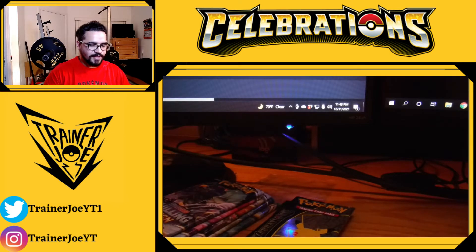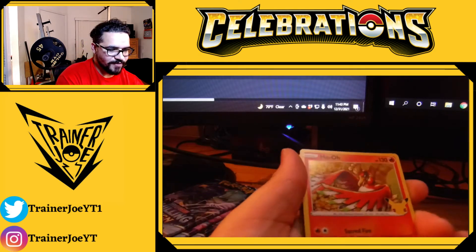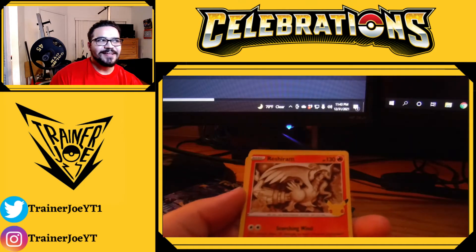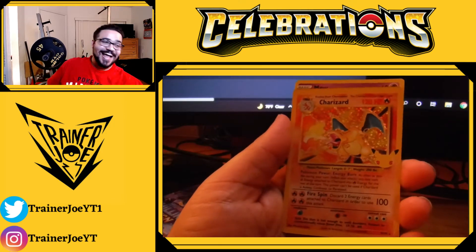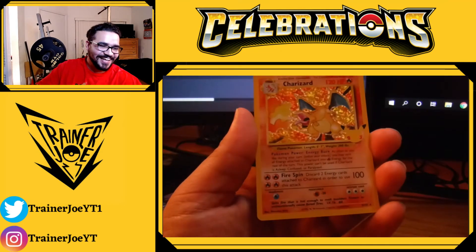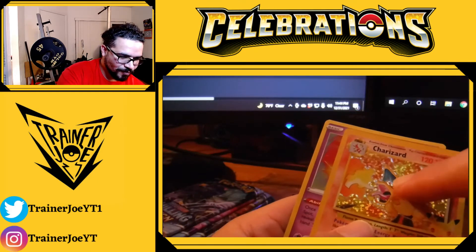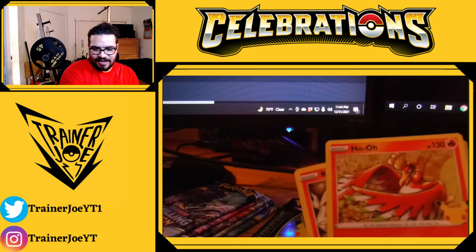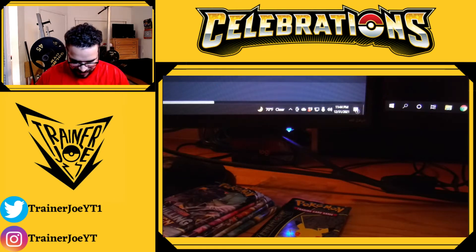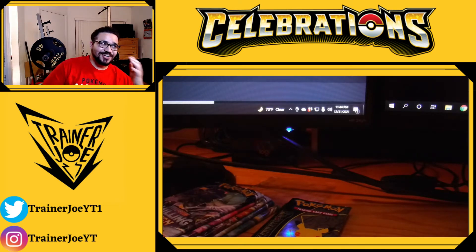We probably have like one more pack before I need to charge batteries again — I have two batteries going simultaneously, one on the charge and one in the camera. We do have a Ho-Oh. I'm getting an idea of what the commons are. That's a Charizard! Oh my gosh — there's a texture to it too! Now we're getting our second Mew. Some cards like Ho-Oh, Zekrom, Kyogre, Dialga, I feel like those are the more common ones, but then there's some cards like that Charizard that seem really good.